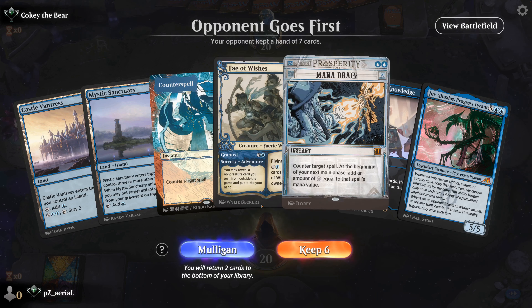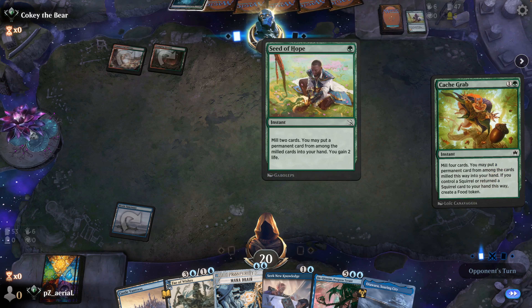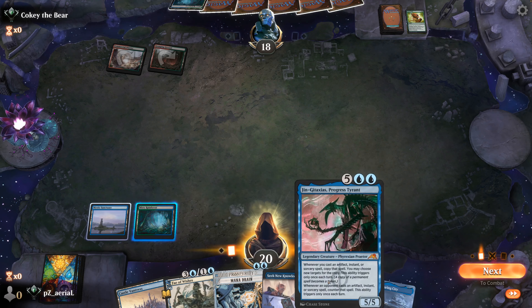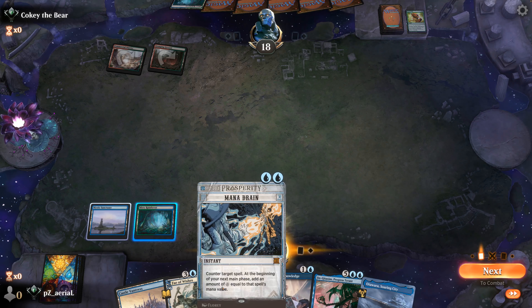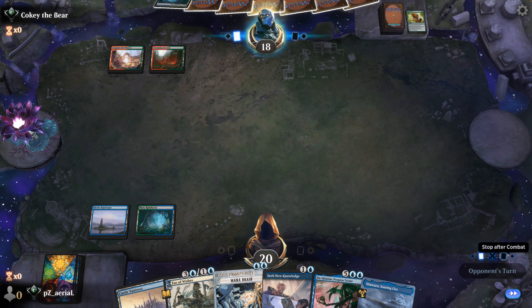Opponent shows Commercial District into Utopia Sprawl. Let's go Mystic Sanctuary to get that Castle Vantress island requirement out of the way, then turn two we'll reevaluate. Shock into the Stomping Ground — okay so I think this is probably going to be the Andrea Manguchi shifting woodland Omniscience combo, at least that's my guess. We have Misty Rainforest here — we can decide between Mana Drain and Seek New Knowledge. Seek New Knowledge here is going to be a really good way to find our combo pieces, so I think that's likely the play. We're also maybe one turn off from being able to Mana Drain into a Ginge-Taxes.